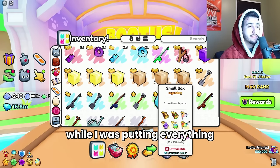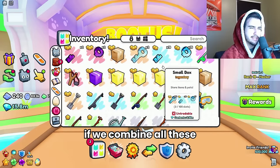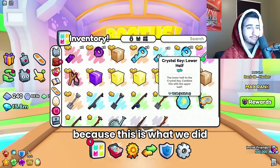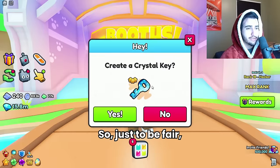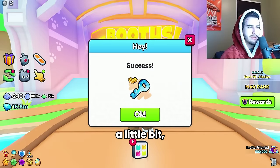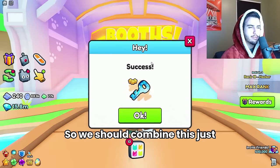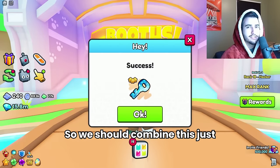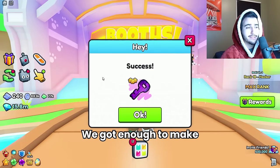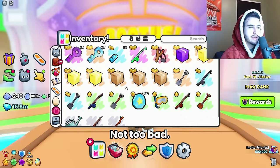While I was putting everything in the box, I realized we can add value by combining all these keys. This is not cheating — it's what we did in the rest of the videos, just to be fair and to boost profits a little, because the value of the keys combined is actually more than the separate parts. We got enough to make two secret keys, which are worth an extra 100K.